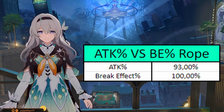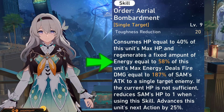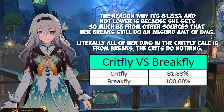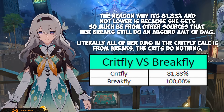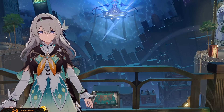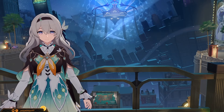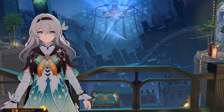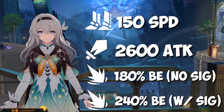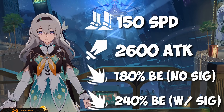Break effect rope will be better, but attack percent is a fine placeholder until you can pick up a break rope. Don't bother with an ERR percent rope, because her skill has a set amount of energy gain, and crit Firefly does not exist — don't try it unless you hate damage. Breakpoints are easy: go for 150 speed, 2600 attack, 180% break effect without signature, and 240% break effect with signature.